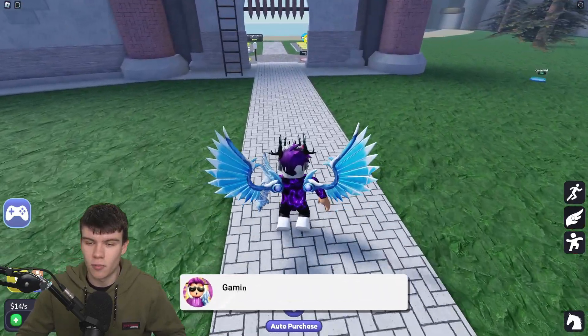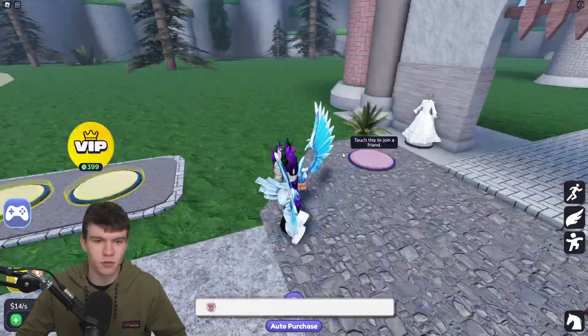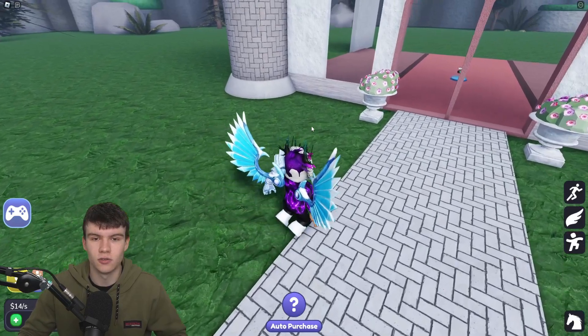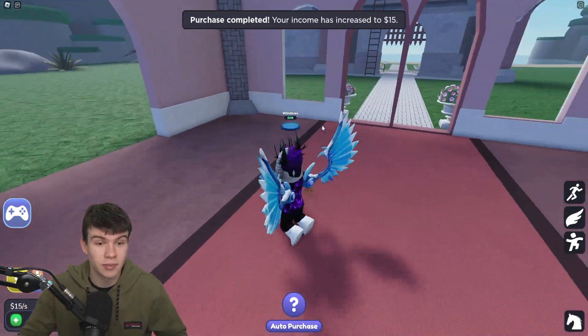I'm sure a lot of you guys probably have a lot more money than me. We've got some stuff over here to the right too, which is kind of cool. We can claim up 12,000 cash over there, which is pretty nice. After we do redeem these newest working codes today, we are going to get so much cash in this game — it's definitely going to help us out a ton.